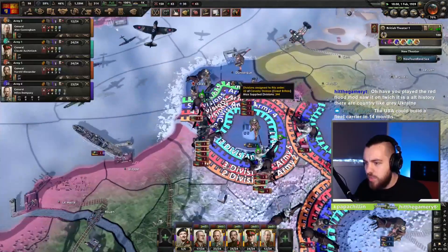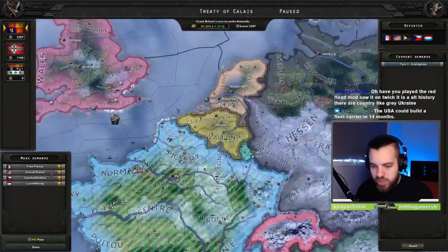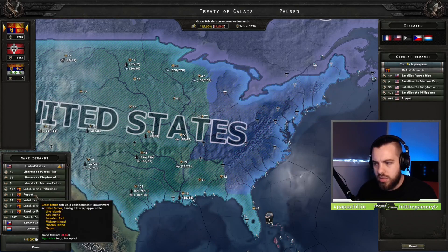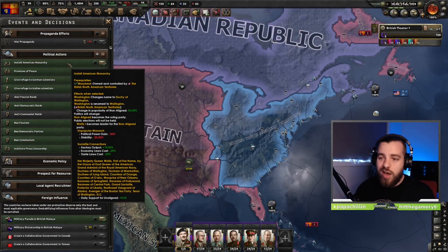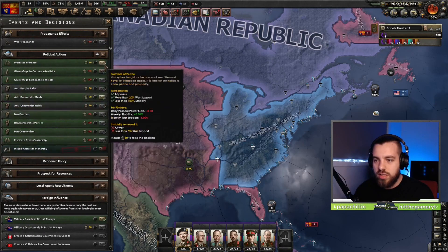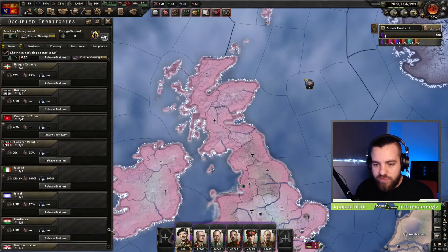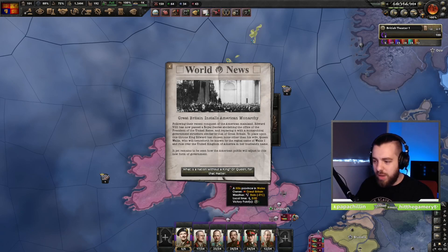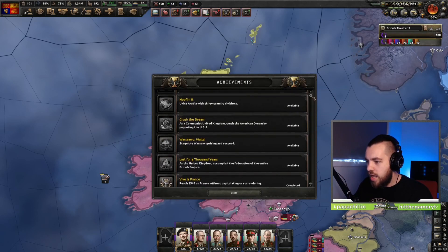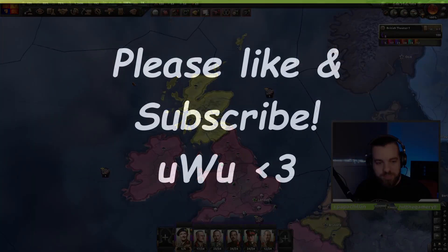Here we go — this is the important thing for the achievement. We are going to puppet the United States, and then take the rest for ourselves. Peace conference is done. Now we've done that, you have this decision here: Install American Monarchy — Install United Kingdom of America. Wallace is the leader. Now if we come in here, find Scotland, and release them as a puppet — that is going to be the achievement. William Wallace — Achievement Complete! So yeah, that's how you do it. Bada bing, bada boom. Thanks everyone for watching.